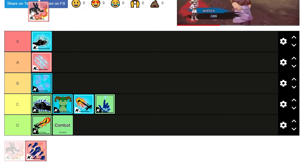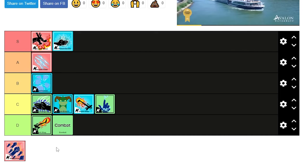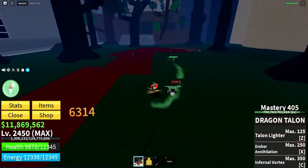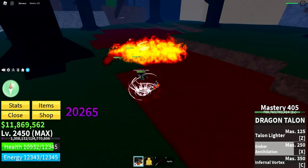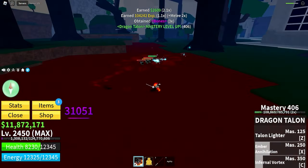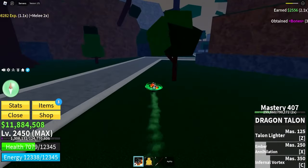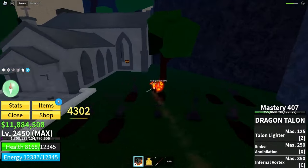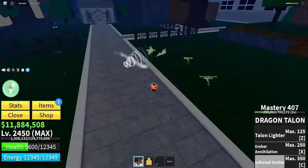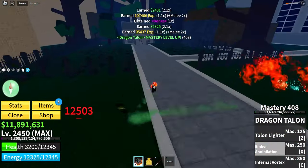Next is Dragon Talon, and it is insane. Everything Dragon Breath did wrong, Dragon Talon does right. The abilities are good, the M1s are strong and do a lot of damage. It does push you forward, but the damage is massive. The second ability summons a large pit of fire that burns all enemies in it — great for grouping and roasting enemies. The third ability is a massive AoE nuclear bomb. The first ability is a great dash for getting around or escaping quickly.